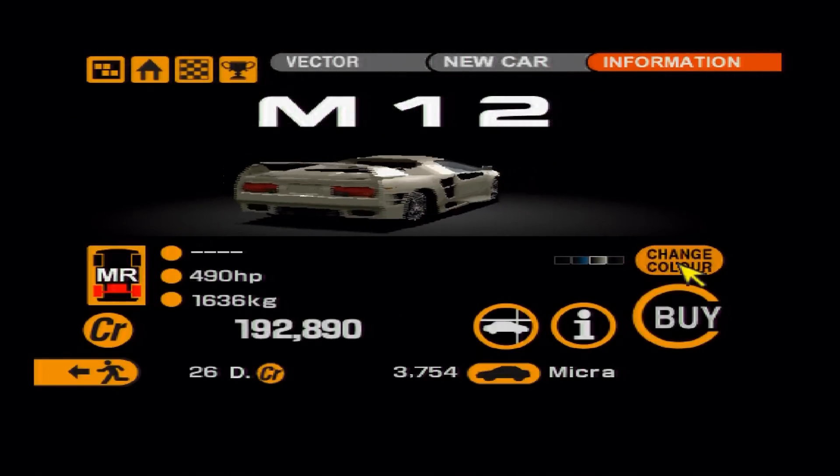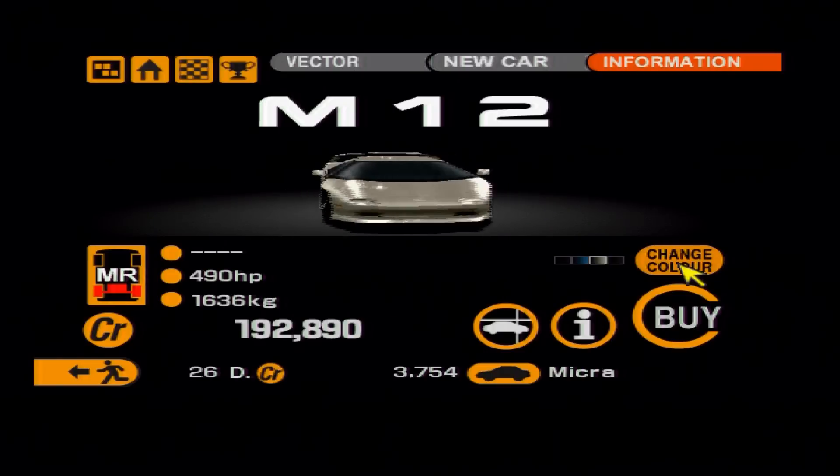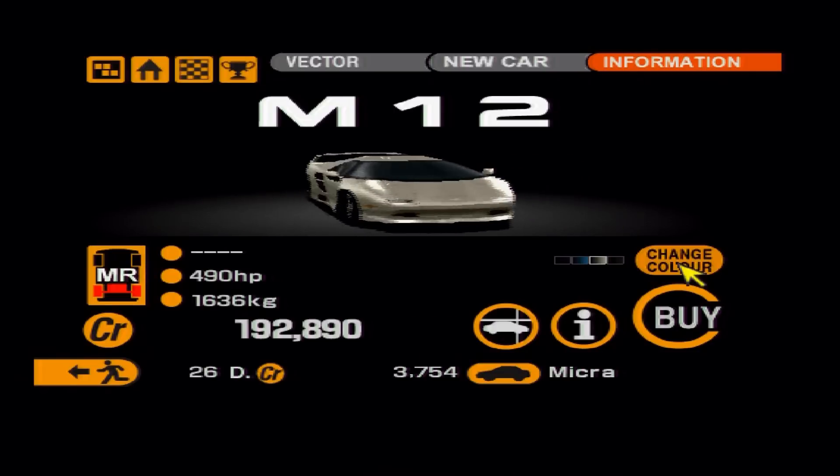Next up is another Vector model — this time arguably their best-looking model: the Vector M12. Again, America's answer to Lamborghini; it looks very similar to a Diablo, but in my opinion it looks even better.